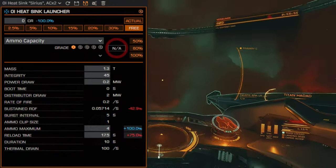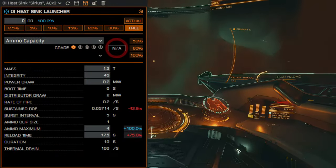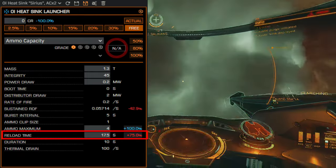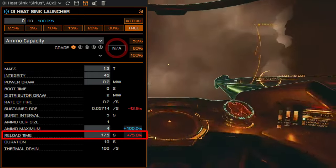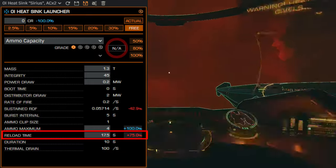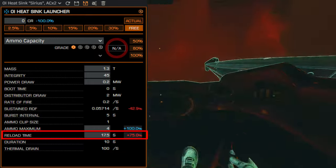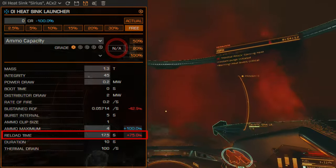The only tradeoff for the additional ammunition reserves is the Sirius Launcher's increased reload time at 17.5 seconds. Compared to the standard Sink Launcher's 10-second reload, this exchange is steep but manageable with good build planning and careful deployment.